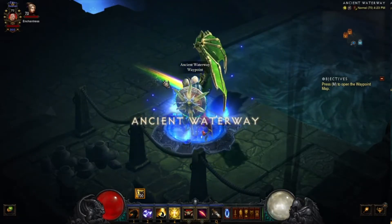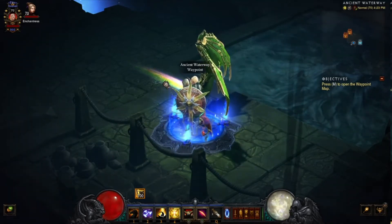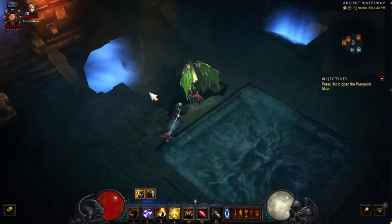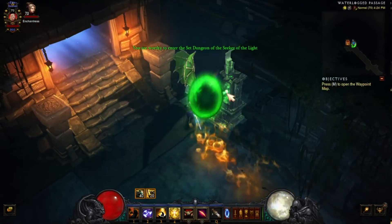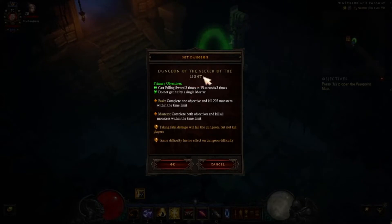You can do this at any difficulty level you want — T16 or whatever. It will not change the level of the dungeon; the dungeon has a preset level. Go into the Waterlogged Passage, jump all the way down to the corner, and the dungeon entrance will be right there.